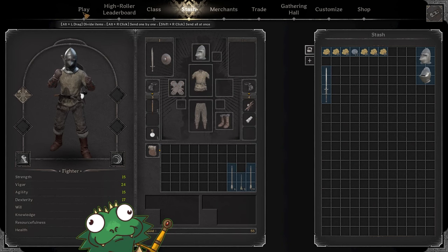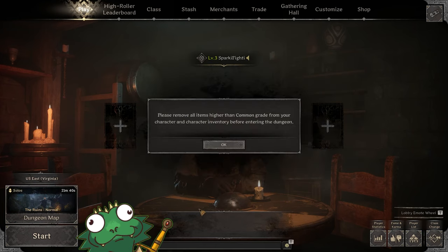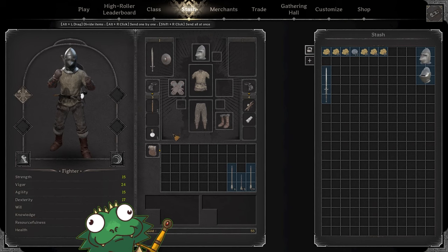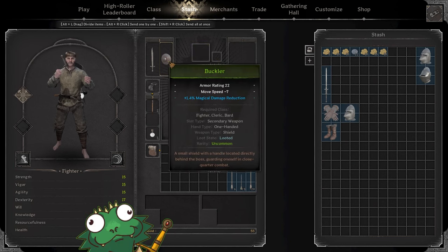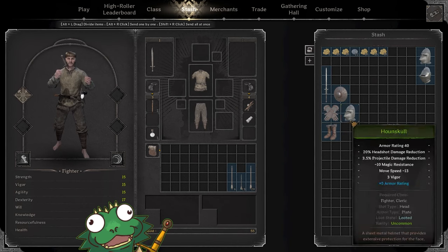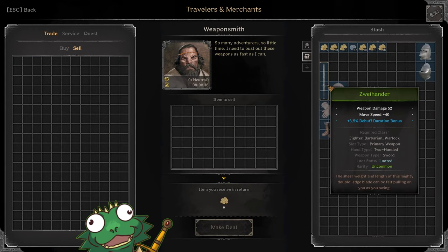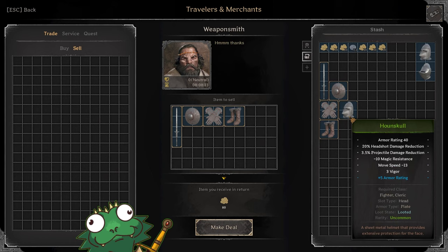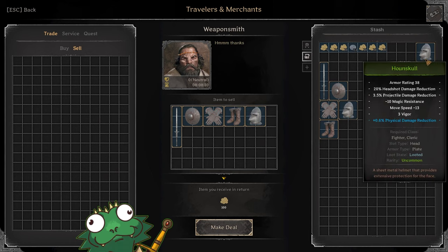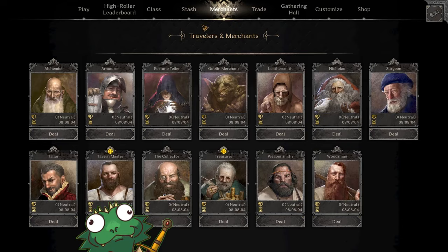Now you've got some greens, but unfortunately you cannot enter the normal dungeon with green-quality gear. The game will tell you to remove all items higher than common grade before entering. So you have a choice: if you want to keep running Normals, either take them off and put them in your stash to save for a High Roller run later, or do what I like to do and sell them for more gold. We sold for 100 gold, then 140 — way more than we made from treasure. Now we're rich.